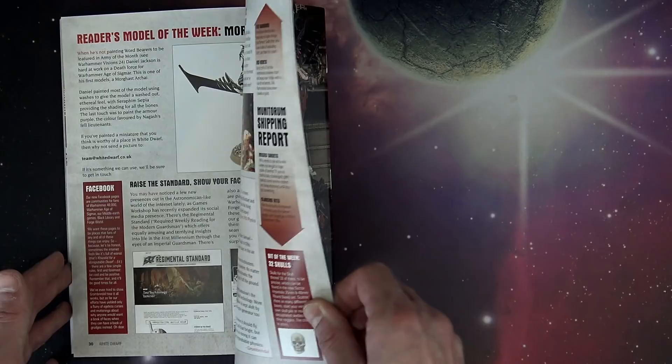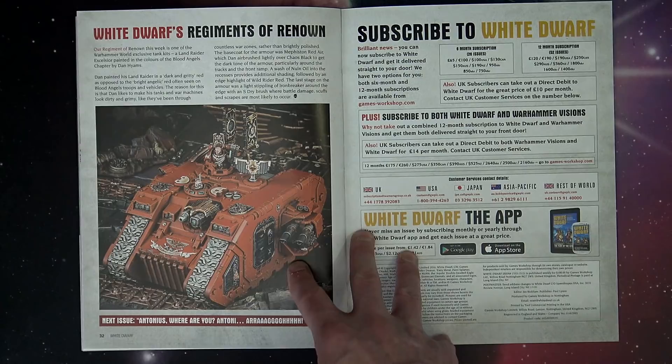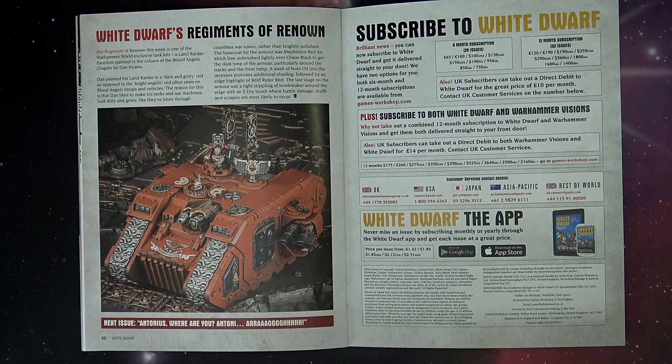And then you get to the back and we've got a really exciting teaser, which a lot of folks are saying might be The Lost Patrol, which is supposedly coming out next week. But some of the folks that have already gotten press copies of The Lost Patrol have not seen this anywhere in the actual kit itself — there's no Antonius in there, nothing like that. So unless there's a narrative story that's perhaps going to be in the White Dwarf, looks like that may not be the case. We'll find out when we start seeing the White Dwarf early next week from all the various sources across the world.